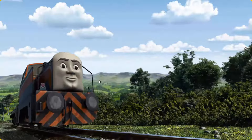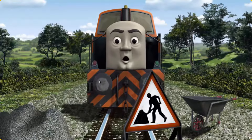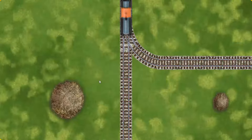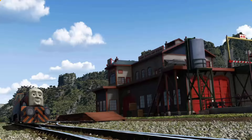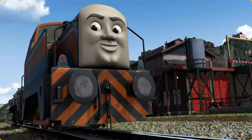Den went through the countryside. Suddenly, Den had to stop. Because of track repairs, he would have to go another way. Find the track that goes nearest to the smallest haystack. All clear! Den arrived proudly at the Sodor Search and Rescue Centre. With your help, he was a really useful engine.